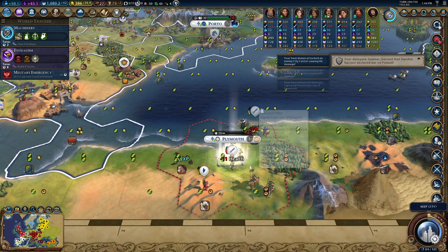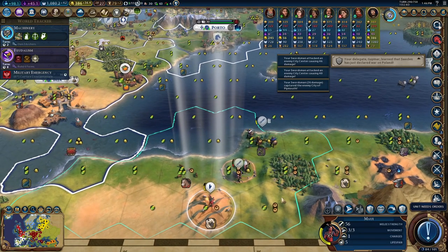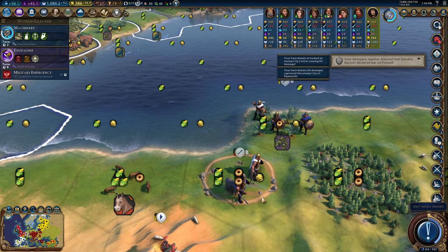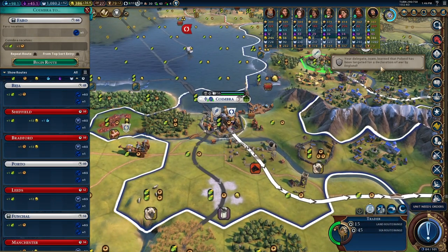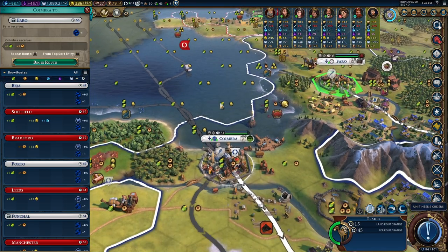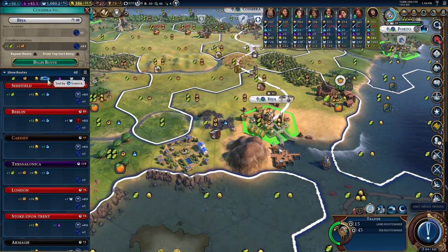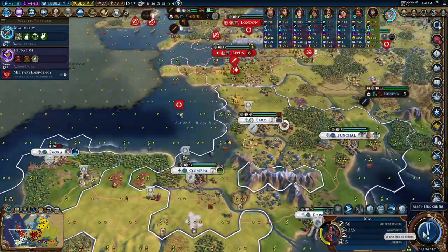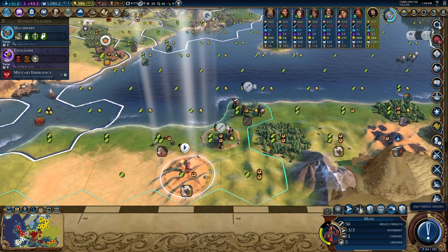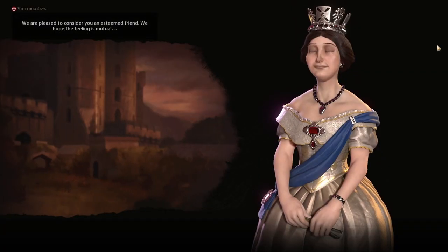I want to plop down some ivory here and raze this. I think a city on the olives would be much more productive anyway. There are still those production yields, oddly, from the ivory. Sheffield could be really good, so let's just grab that — that extra gold will be very, very productive.